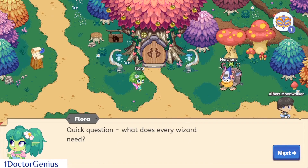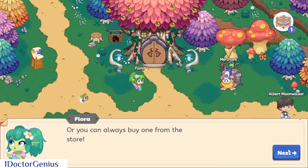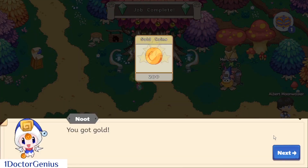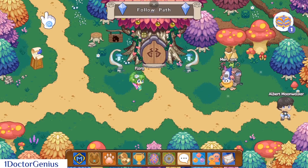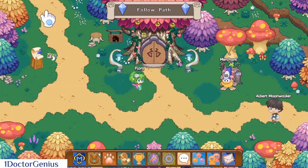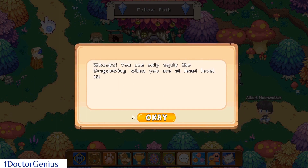Quick question — what does everyone need? A wand, silly! A special one in the forest. We got one and we get extra gold for that — just like that, 300 gold total. Now we have to challenge some saplets. I got a new wand — look, it's a dragon wand, but we have to reach level 15 to unlock it. Let's go battle the saplets!